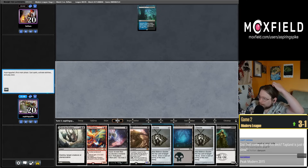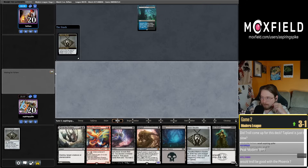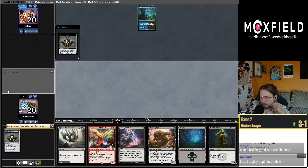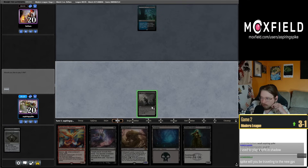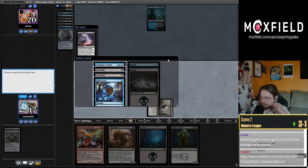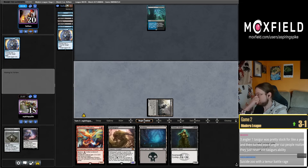So I think we're going to Brazen Borrower — let's Bobble ourselves first. If I see like an Inti I might want to hold the Wraith, but I'm also going to Bobble them before I Thoughtseize. Knowing I'm drawing the Blood Crypt — if I cycle the Street Wraith now it's not going to give me useful info on what I'm doing with my turn. Their top card is a Subtlety — I want to Shock this in so if I draw Death Shadow I can play Shadow and Nethergoyf next turn. They have two Fatal Pushes and an Archmage's Charm. The Charm is not looking very castable at the moment, but it is kind of just a blowout if they could steal Shadow or Nethergoyf.